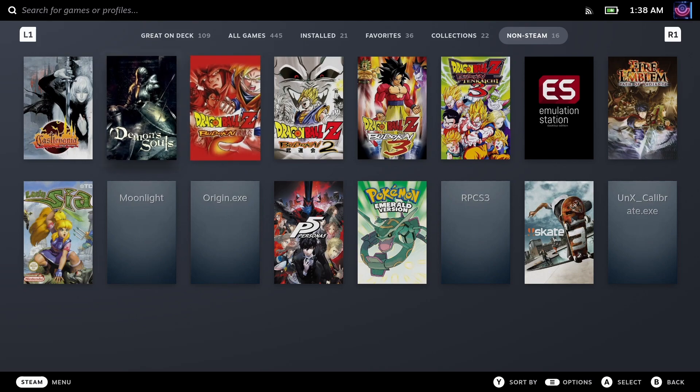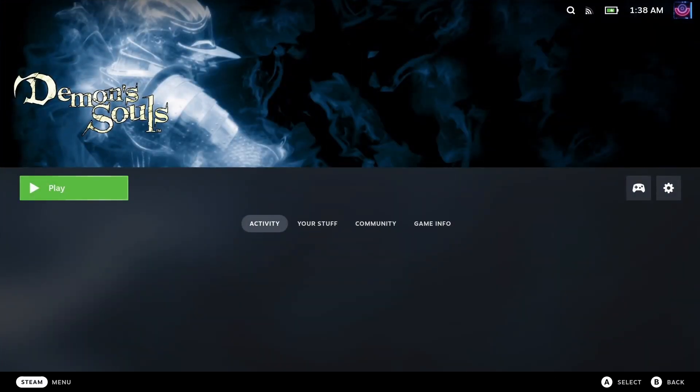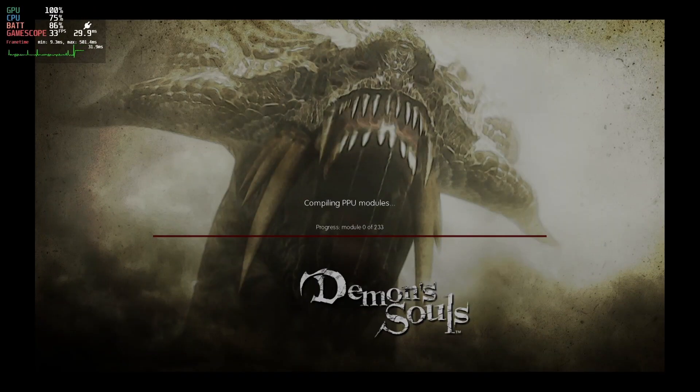Once you've added your game to the emulation folder for EmuDeck and used the ROM Manager to add it to Steam, you can launch it from Game Mode. Here I have Demon's Souls booting up — this is going to happen for all PS3 games on the Steam Deck — it's going to compile the PPU modules. Depending on the game, this varies in length. For Demon's Souls, I think it took about 10 minutes, but for some other games I tested it took as little as 5 minutes.